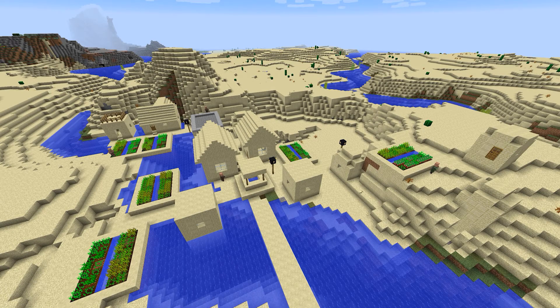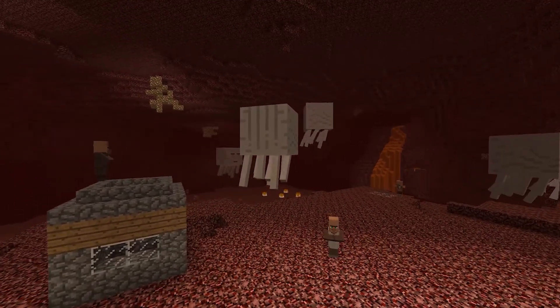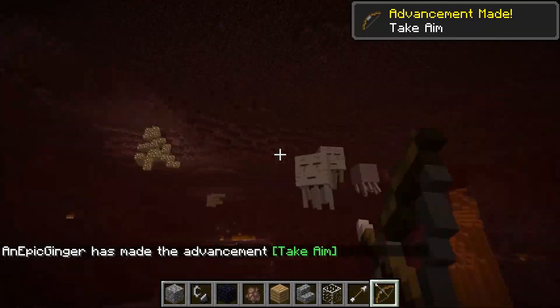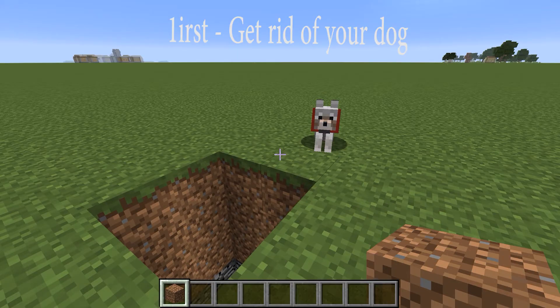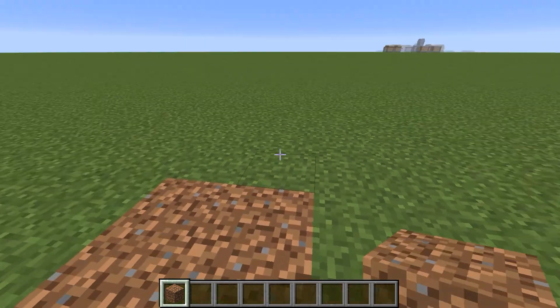We have desert houses, ocean and sea houses, nether houses, flat biome houses, and much more. The first step is to send your dog to the astral realm so he or she won't be able to get all that nasty stuff all over your nice new furniture.